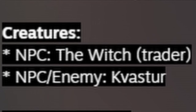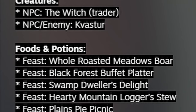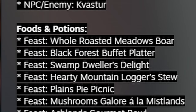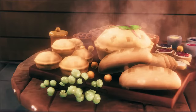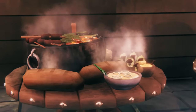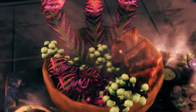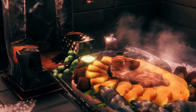Creatures: the Witch NPC is the trader, and there's also a new NPC enemy called Kvatster — I'll be finding out more about that enemy. Now for the feasts: whole roasted meadows boar, black forest buffet platter, swamp dweller's delight, heavy mountain lager stew, plains pie picnic, mushrooms galore a la omnis lands, ashlands gourmet bowl, and sailor's bounty. You can see there's one for each biome including the ocean. I'm guessing the more advanced ones don't show up until you've been to that biome or harvested something from it — you won't be able to make ashlands food right at the start of the game.